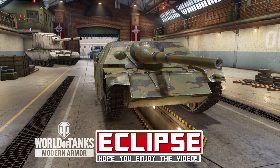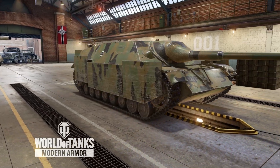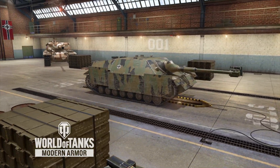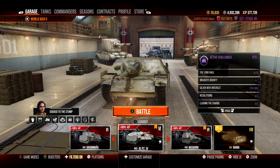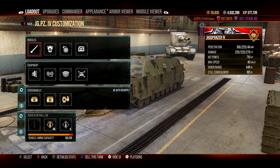We may have just found one of the most ridiculous vehicles in World of Tanks console, and it's probably not the one you'd be thinking of straight away. This is a German tier 6 vehicle — the Jay Panther 4 — and it is absolutely insane for two reasons.